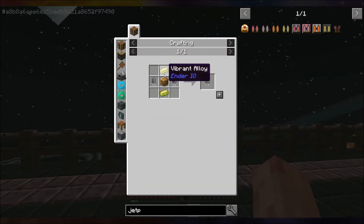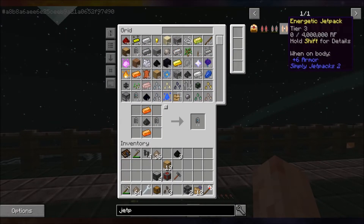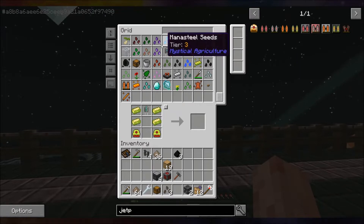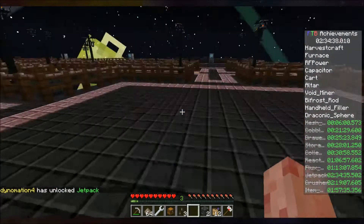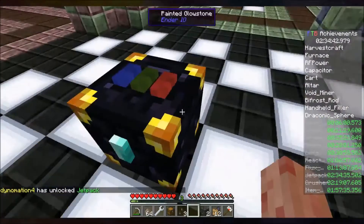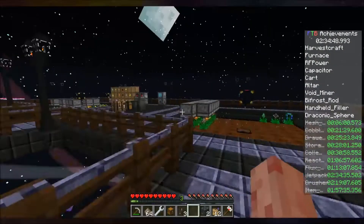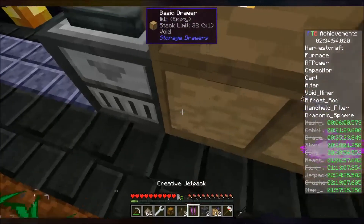Almost there. Time wasted — I could be progressing. If I wasn't so used to just being over there that'd be fine. That's a good number — there we go. Jetpack! Okay — we should now have access to a creative jetpack because that's the reward. Let's go check our drawers — we should have a creative jetpack waiting for us right there. Huzzah!